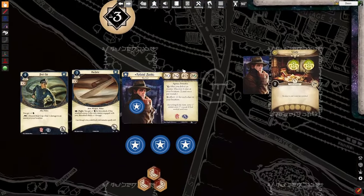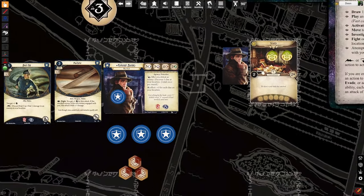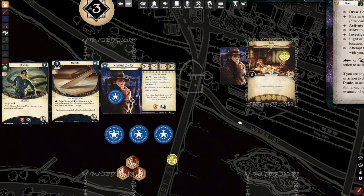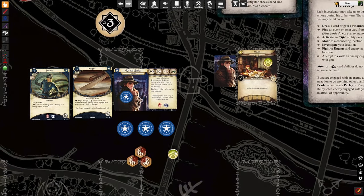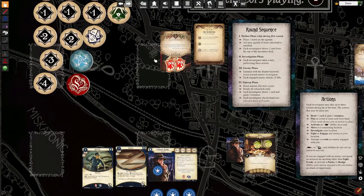Now, another thing occurs. This reaction trigger states: after you defeat an enemy, discover one clue at your location. So I could just take a clue for killing that enemy — limit once per round. I would flip the token indicating it's already been done. That's how that works. We'll talk about triggers a little bit later.